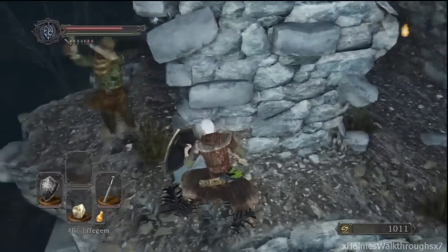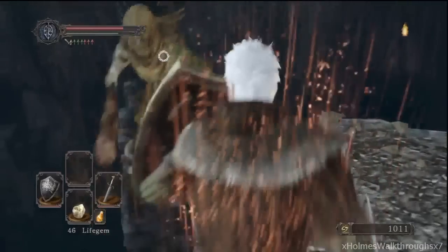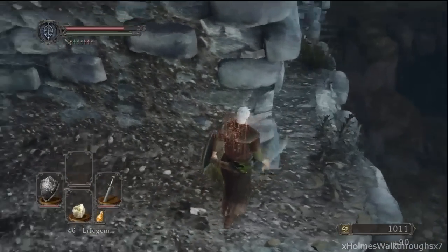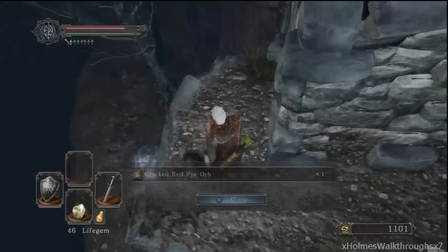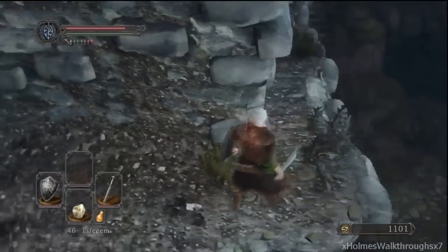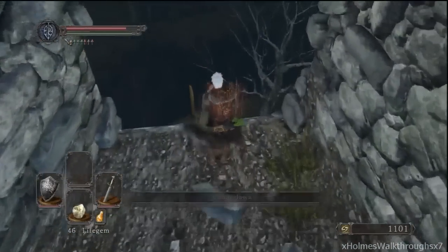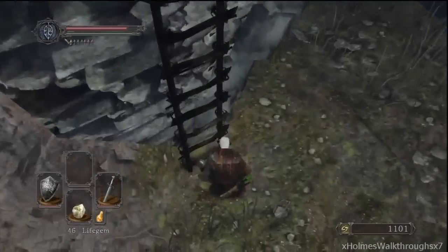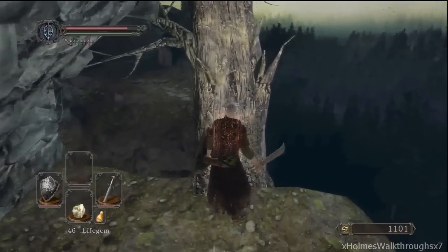Let's take care of this guy. You can actually make this guy fall off. We'll get some cracked red eye orbs over here — one cracked red eye orb. You can head on down here, there's no enemies yet. Open up this shortcut. Light up this bonfire here. There is a pickup right there — it's kind of a tough one to get to because there's a chance you might die if you mess this up.